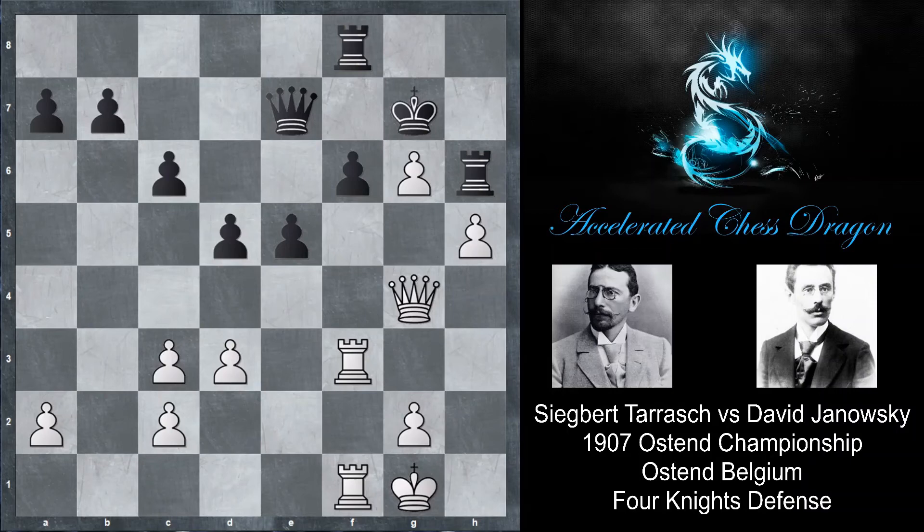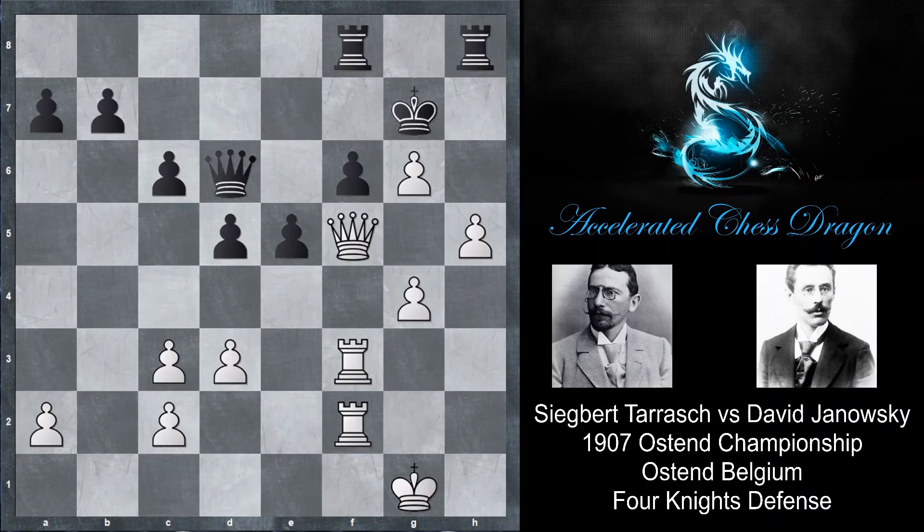So Tarasch just plays a waiting game: rook 1 f2, rook h8, and now queen f5. Queen d6, g4, and now this is how Tarasch is going to break through the position. Queen e7 and now g5. Unfortunately this position is already way too lost for Janowski. You cannot really play f takes g5 — I don't know what another move I could recommend. Essentially, f takes g5 is the best move, but after f takes g5 is played, Tarasch has a very nice move that easily wins on the spot. I encourage you to pause the video and try to find it.